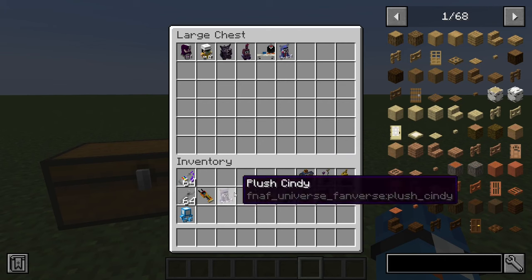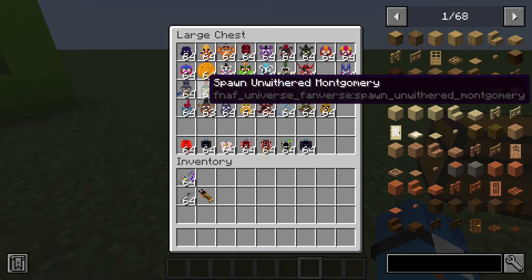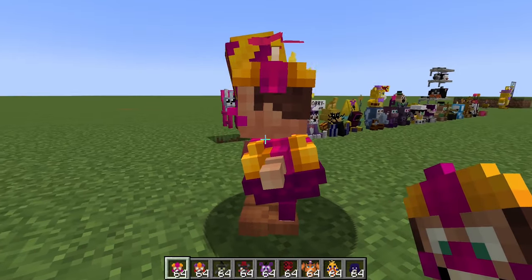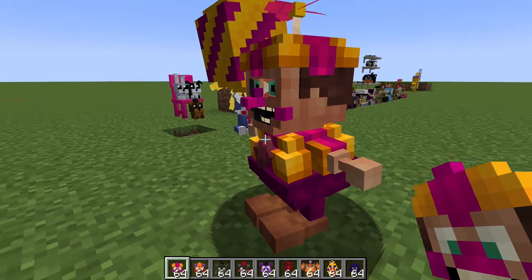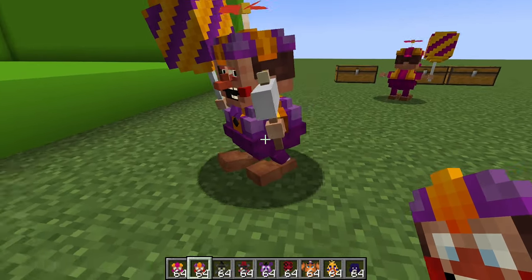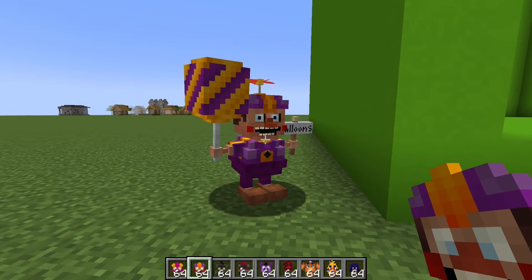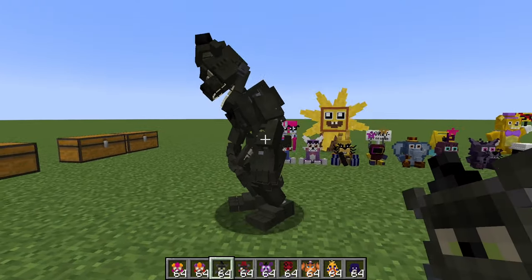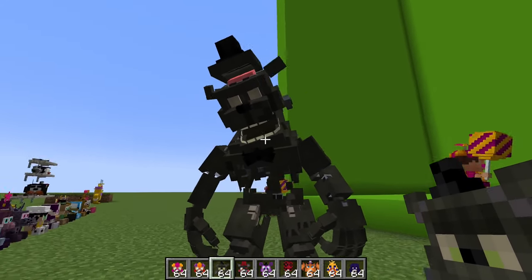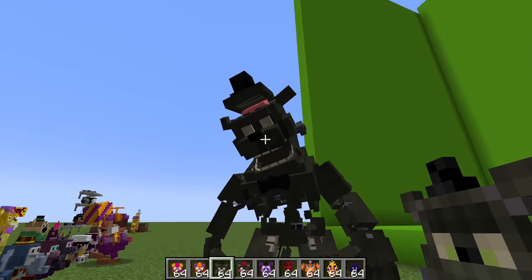Let's now get into what you're really here for — some animatronics. We have quite a few. First, we have Dee Dee, which looks quite creepy, just staring off into space. Very creepy, but it does look good. Here we have Diner Balloon Boy, which looks really cool and very creepy — love his animations. Next, we have Dread Bear, which looks incredible. They did such a good job with him — he even has a brain spilling out of his head. That is awesome.